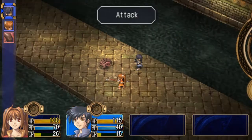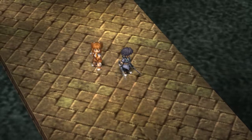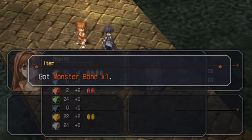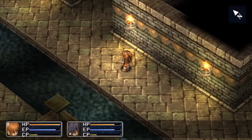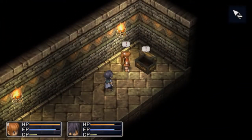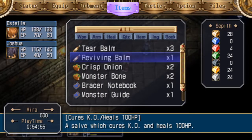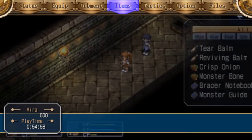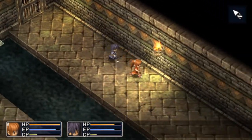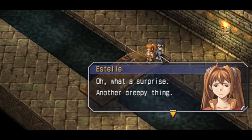Estelle and Joshua are going to be in your party for pretty much the entire game — there's one exception, but they'll be there the whole time. Joshua is going to be the melee attacker, and Estelle is going to fill more of a supportive role because she's very flexible — her orb can take any quartz. You could go down here and receive a Reviving Bomb. Very simple: they revive a fallen character from KO and heal 100 hit points. That's not a lot later on in the game, trust me.